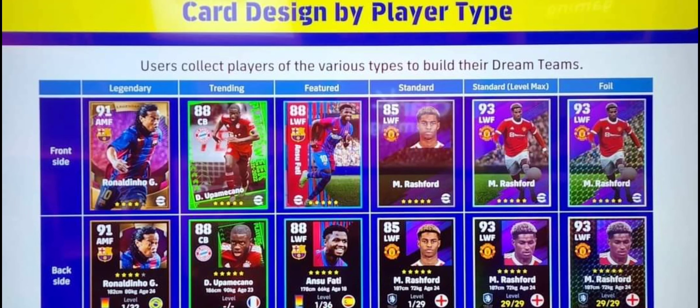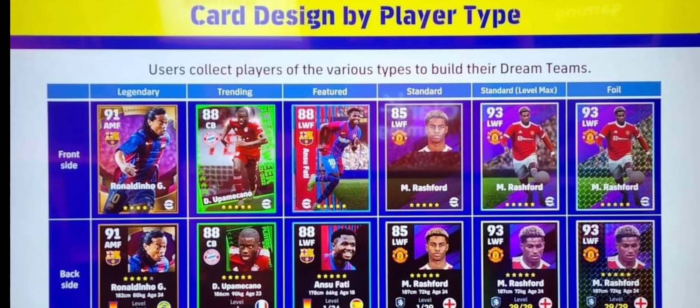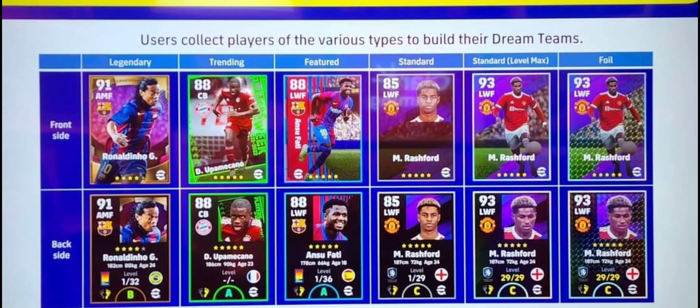If you guys see this pic closely, you can see there will be: Legendary, Trending, Featured, Standard, and two types of Standard cards — one Standard and another Standard Level Max. The next new card to be introduced in the future will be Foil. So two new cards will be introduced by Konami: Foil and Standard Level Max.